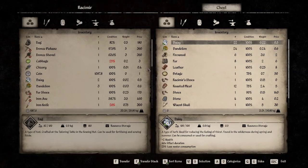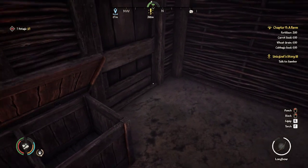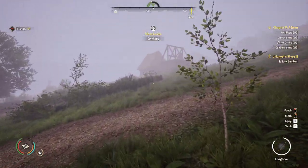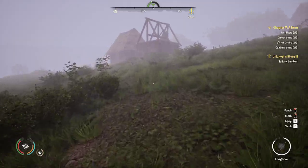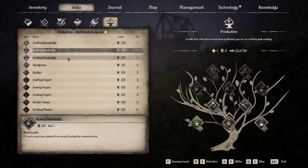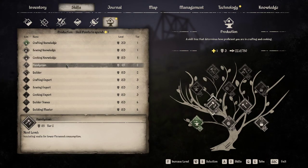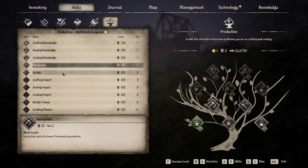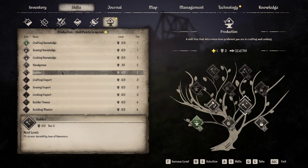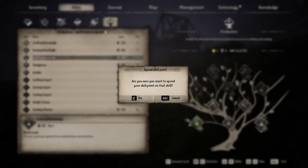I think we might be able to do more. We have five meat here, so let's go see. Oh nice, we got a crafting level! We want sewing knowledge. We definitely want cooking knowledge, I think. Insulating walls for lower firewood — oh, that's helpful too. 5% lower durability on hammers. I'm going to be cooking a lot, so I'm going to go with cooking.